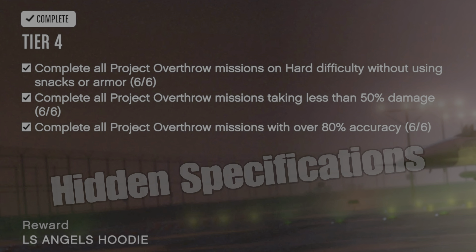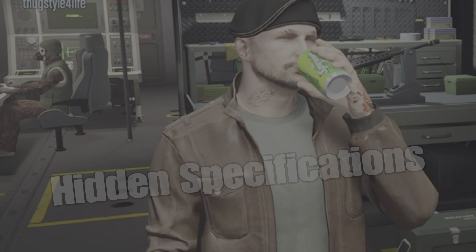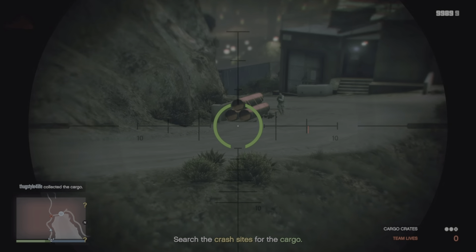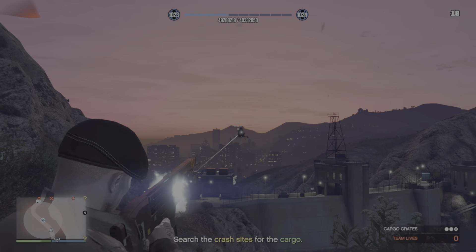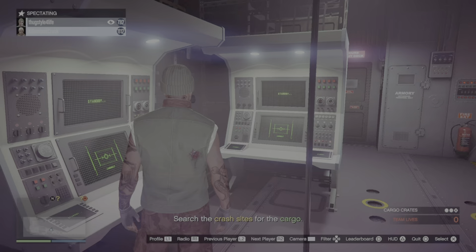The Contact Missions has three challenges on Tier 4. One is complete all missions on hard without using snacks or body armor. Rockstar doesn't tell you that this is a combined challenge, so if you're playing with other players and one person decides to eat any snacks and you decided not to, you're going to fail the challenge. The other two challenges are completely solo — if somebody gets bad accuracy, you're still going to get over 80% accuracy as long as your accuracy was good. And with the less than 50% damage challenge, even if somebody else dies, as long as you keep your health above 50% you'll still get that challenge. But with the snacks, if somebody eats one, you get penalized.